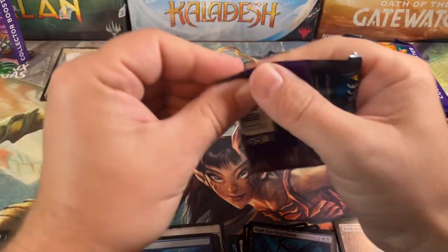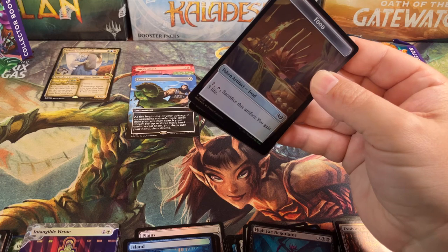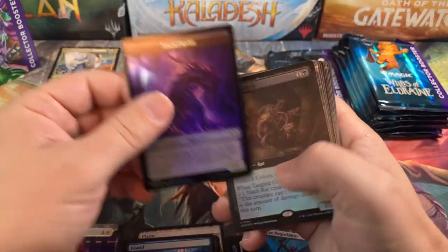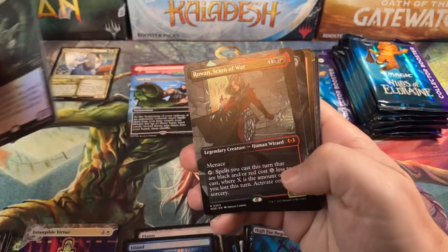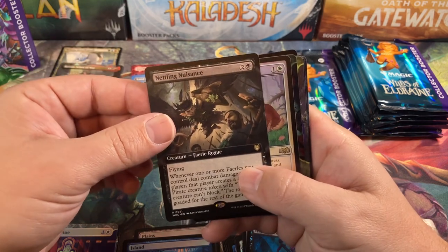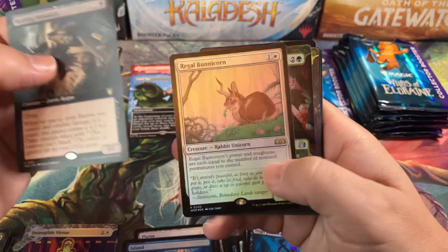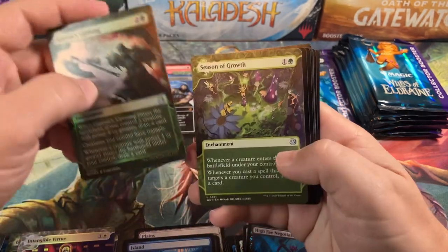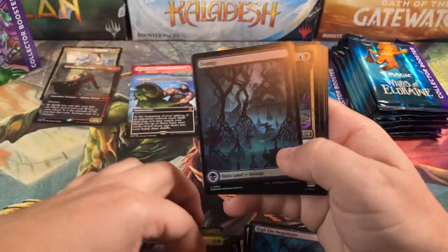Pack number five — we've been kind of up and down. Food and Nightmare. Tangled Colony, Ley Line of Sanctity, Rowan for another Mythic. Nettling Nuisance and the Bunny Corn — the Bunny Corn was the most valuable rare when the set came out but I think that's kind of falling down now. Grook's Uprising and a Season of Growth, both good cards.